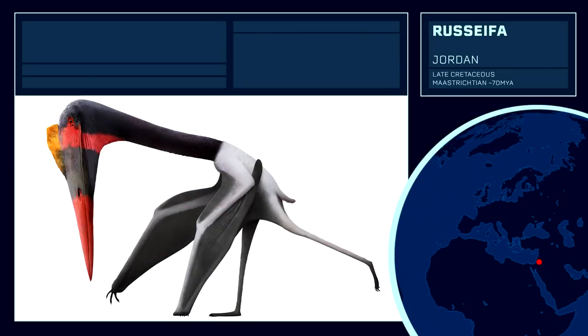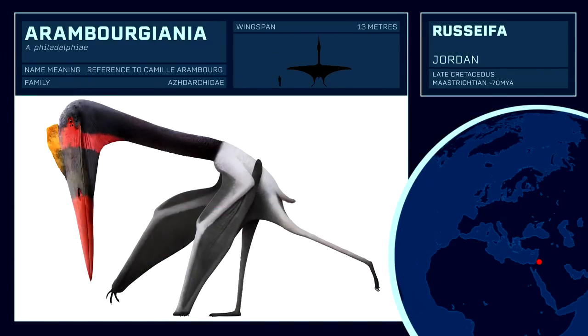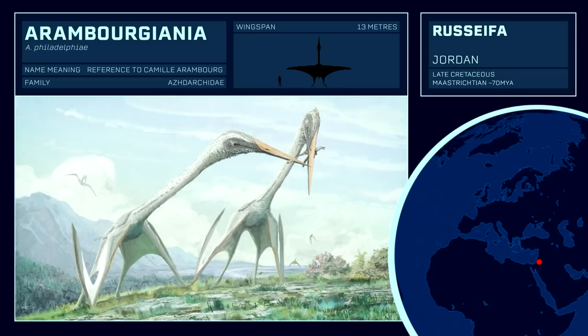Discovered on accident near the Jordanian town of Russeifa, the enormous Arambourgiania was originally called Titanopteryx, or Titanwing, a fitting name for the largest pterosaur ever discovered, before scientists realised that name had already been assigned to a fly. Recently in 2016, Arambourgiania remains were also discovered in the Coon Creek Formation, Tennessee, extending the range of this beast to North America.